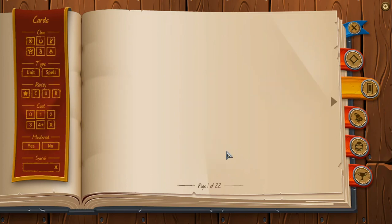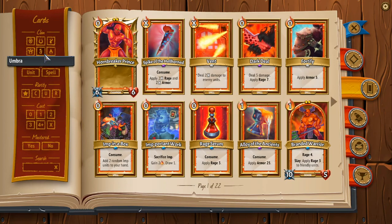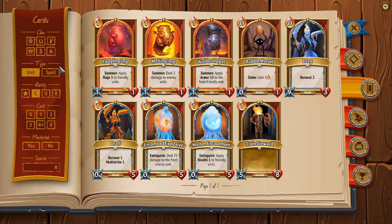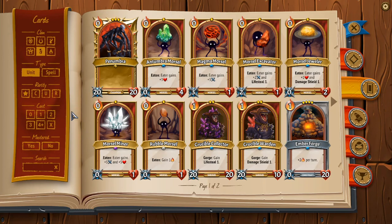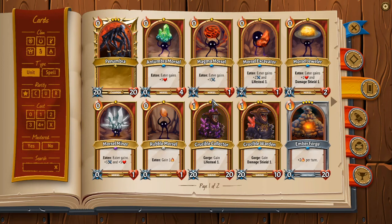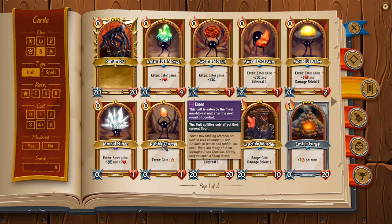So let's get into cards. Umbra is a little bit different — we're going to talk about all the Morsels first because Umbra unfortunately does have a lot of built-in RNG with the Morsels. Almost every card that produces Morsels is going to be really RNG-heavy.